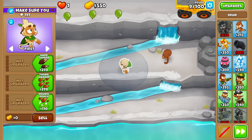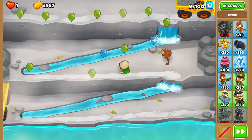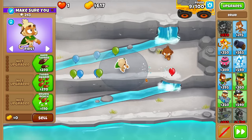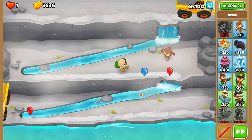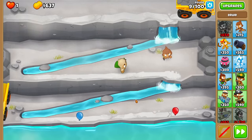The towers I drop right now will have to be upgraded to some sort of bad cross path. For the early game, 0-3-0 Druid is very, very good. Ever since they nerfed it so that you need 1-3-0 to pop lead bloons, that's pretty much a better cross path now compared to 0-3-1. So I'll just go for that instead.